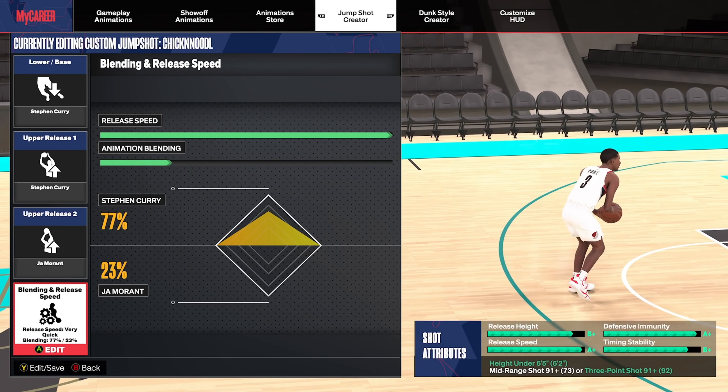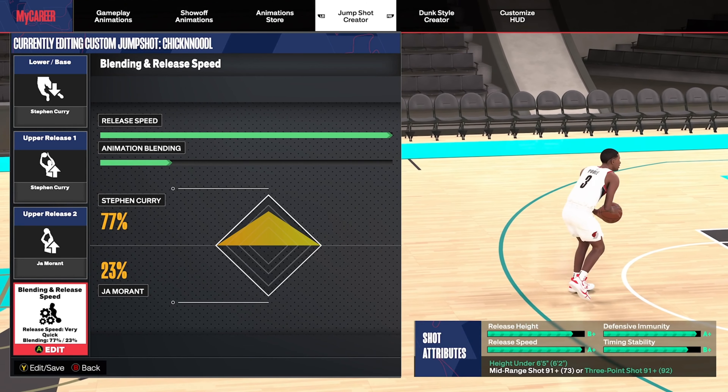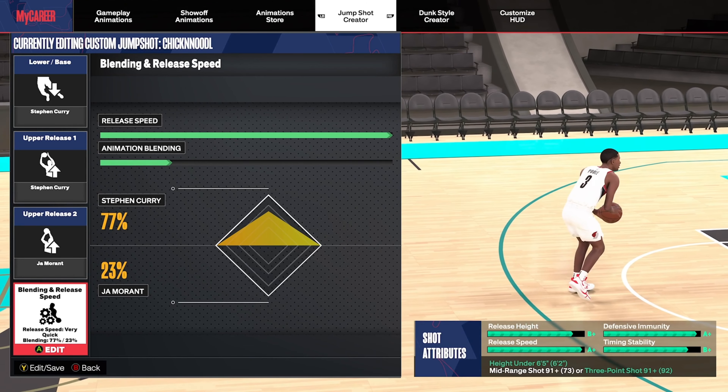Here is my original jump shot from before the patch. Like I said earlier, this jump shot is still super good — still super reliable, easy to time, easy to green with. In fact, I was still using this jump shot the first full day after the patch came out and my 3-point percentage was still going up. But like I said earlier, I noticed that it wasn't quite as smooth, so I made a few tweaks, and this is what we're working with now.